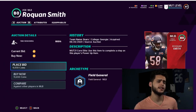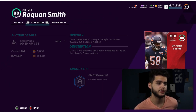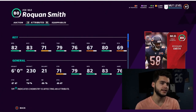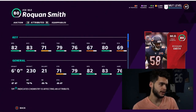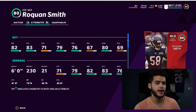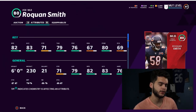Next on the list is Roquan Smith. Just like Devin Bush, he's one of those fast linebacker users you can keep all year. His base card has 82 speed and 80 hit power — with the Power Pass you'll have an 83 speed linebacker. It's slightly cheaper than the Jalen Smith route and you can use your Rivals card on Zach Ertz or Roethlisberger instead. Roquan Smith is still a nice user linebacker and should get plenty of cards this year.